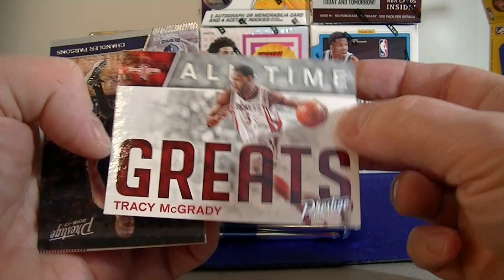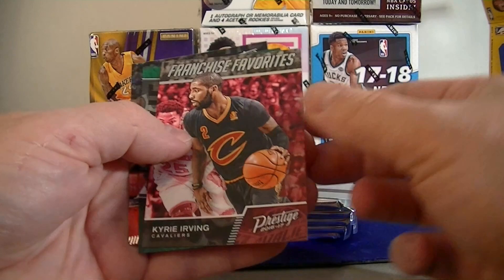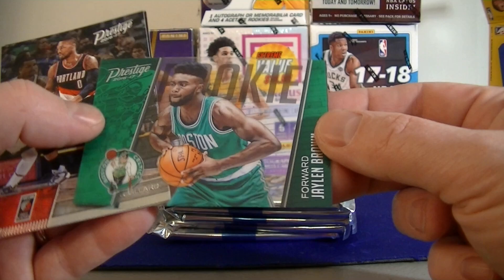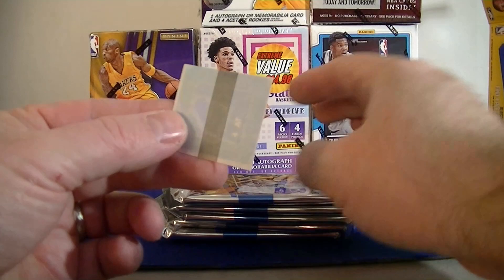General Parsons and Dwyane Wade. Got a Franchise Favorite — Kyrie Irving. Not a bad one. Jalen Brown. That's the Tate rookie — there's the back of him. Not bad at all. We got Lillard, Ellis, and Curry cards. I'll get the nice little security code for the Prestige box.